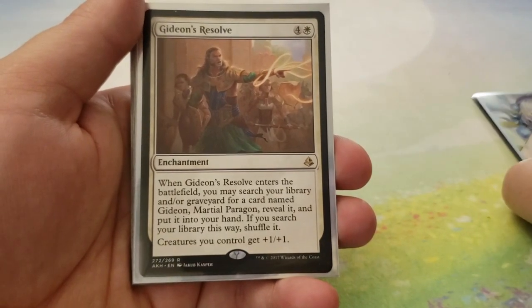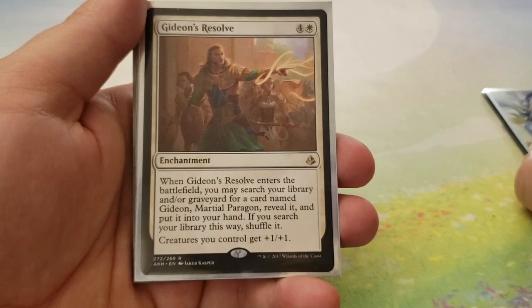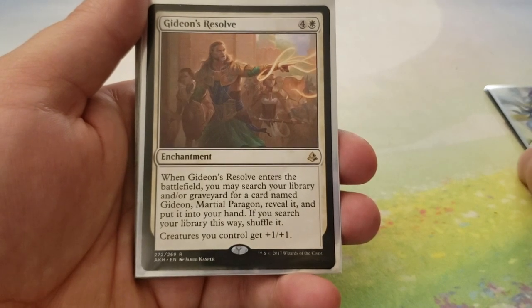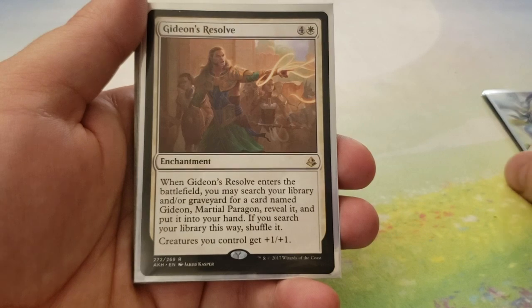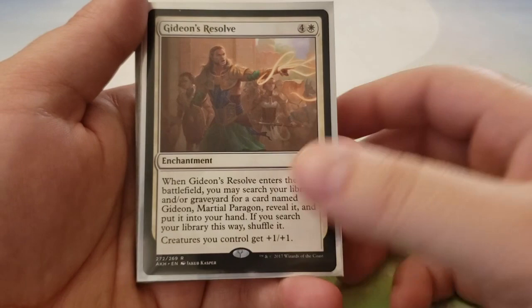We have Gideon's Resolve for four and a white. When Gideon's Resolve enters the battlefield, you may search your library and/or graveyard for a card named Gideon, Martial Paragon, reveal it, and put it into your hand. Then creatures you control get plus-one, plus-one. It's just an anthem and a tutor, again tutoring for a very specific Gideon.